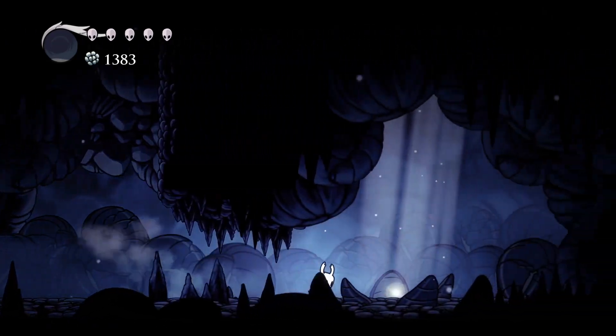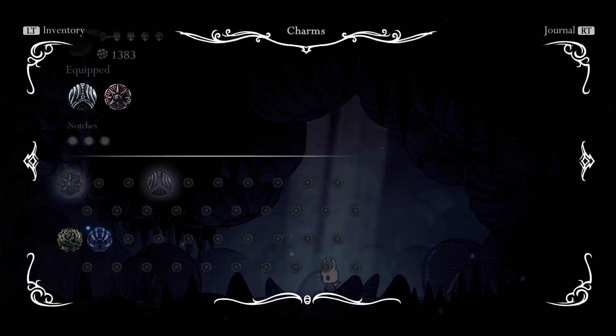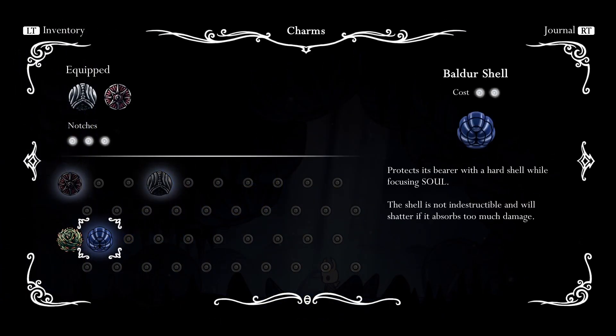Over here I got a charm — you can equip it when you're at a rest point, and that's what it does.